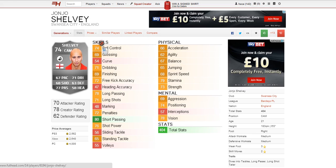Moving on to his skill attributes, the best is 80 short passing and the worst is 47 heading accuracy. Other good ones include shot power, ball control, and free kick accuracy as well as long passing, all between 72 and 78.